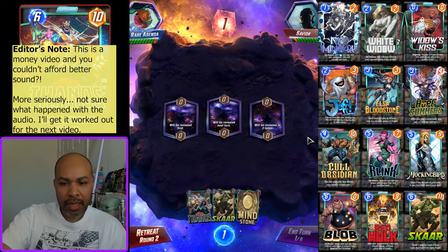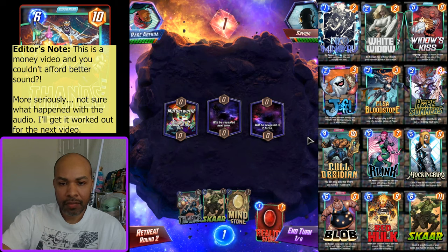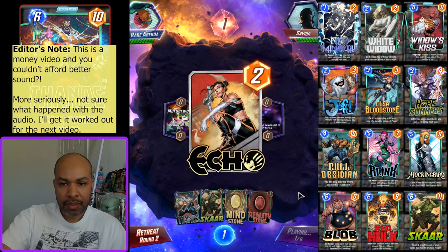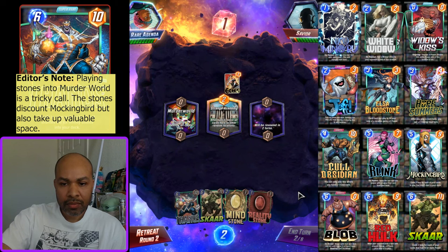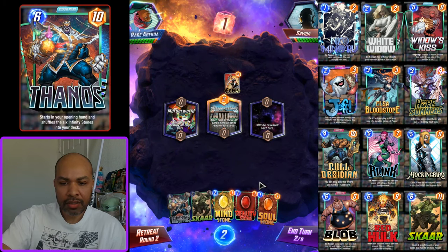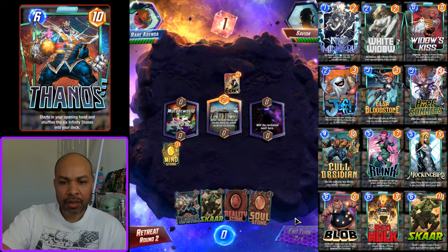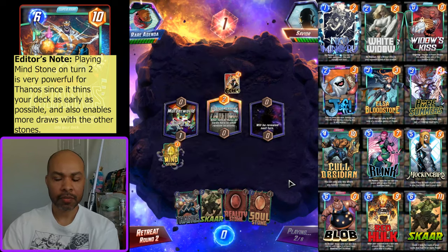Opening hand: we have Mind Stone, that's always fantastic. I could always play that into Murder World, keep some board space clear. Cerebro 2 — I think I want to hold on to Reality Stone. I'll play the Mind Stone into Murder World and try to keep some of my board space clear.